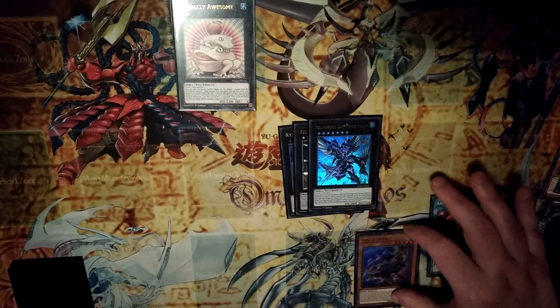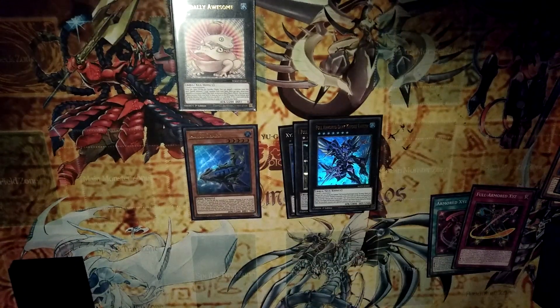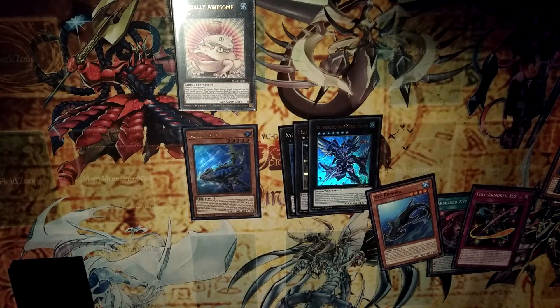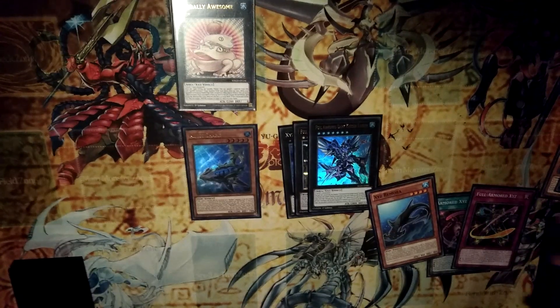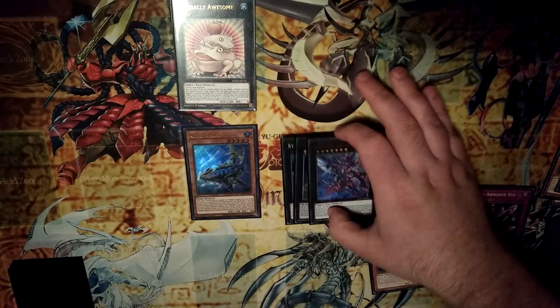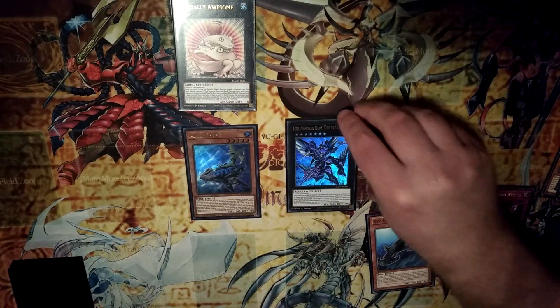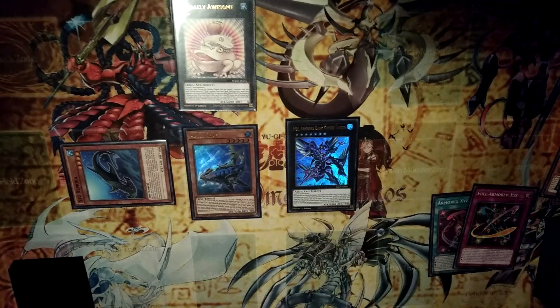Then we activate Beast Shark, summon it, and then search for Xyz Armored. Then Glimmora — we attach two materials and summon Xyz Armored.